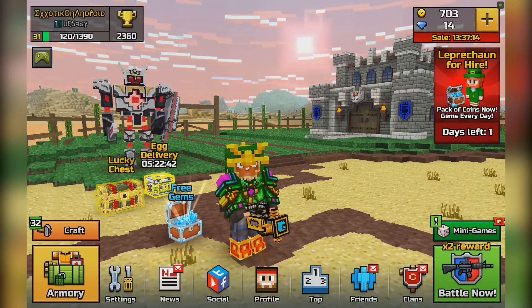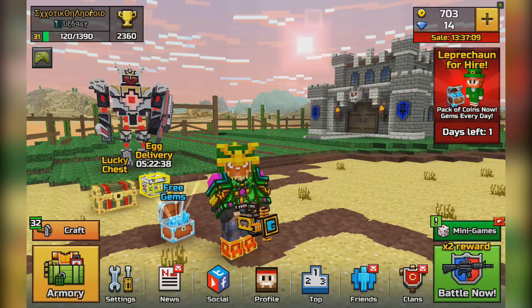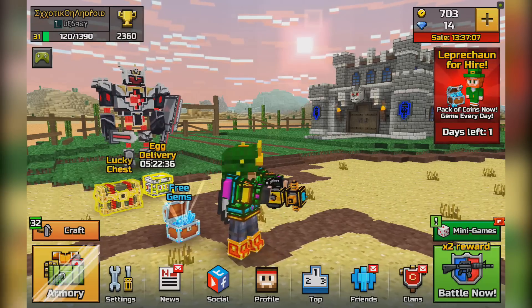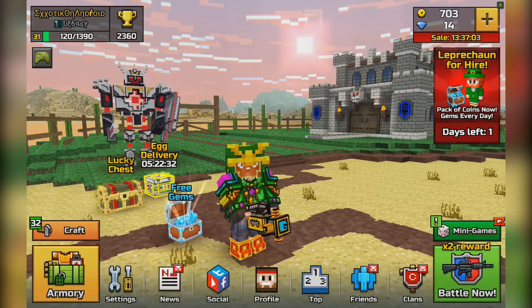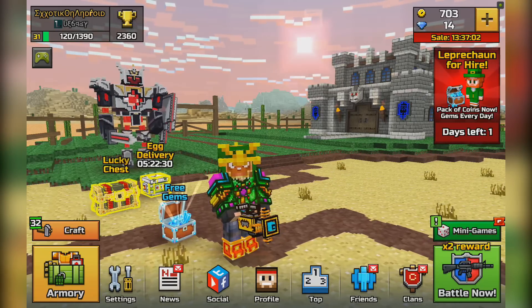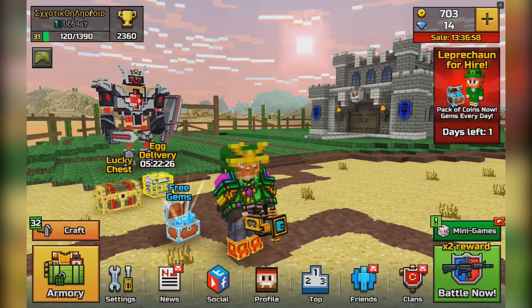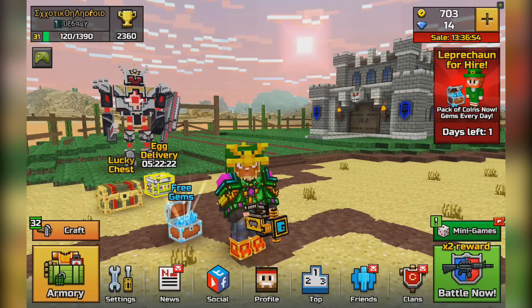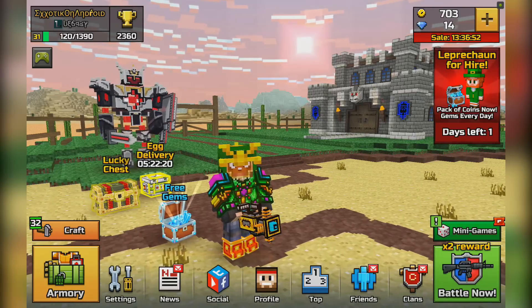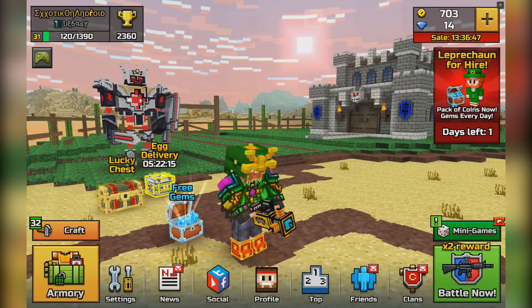As you guys can tell from the title, today's review is on the absolutely ferocious Railgun in the sniper section — arguably one of the most powerful weapons currently available in Pixel Gun 3D. This weapon will absolutely annihilate anybody it comes in contact with, and it's based off of a real-life weapon with the same name, which is just as powerful. It's an absolute blast to use, and one I'm really excited to review for you all today.